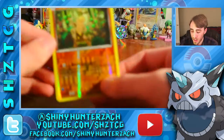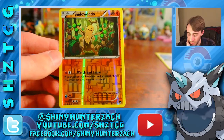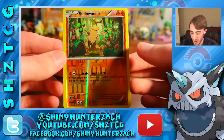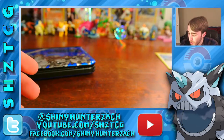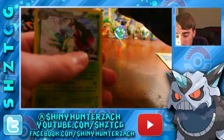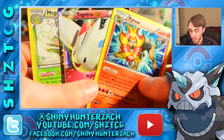My last reverse — I do this to myself all the time: I'll talk about a card and then pull it in reverse, like the pack knows I'm going to talk about it. So Sudowoodo reverse with Watch and Learn. My last rare is a Ferrothorn. So overall we got one regular rare, one holo which is the Meganium, and of course the beautiful Togekiss EX, as well as the Pyroar holo that comes with the blister.